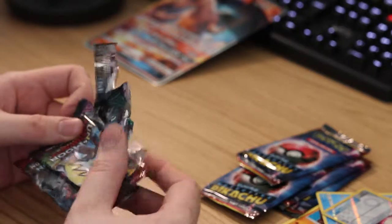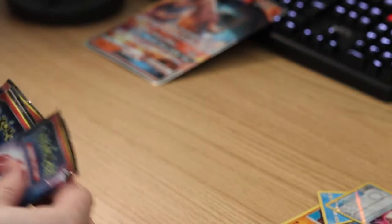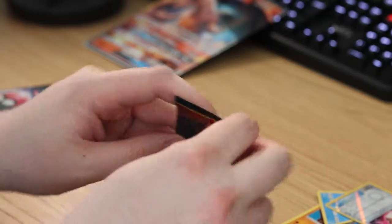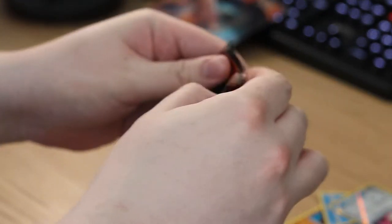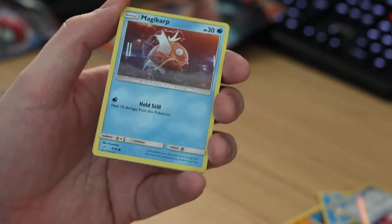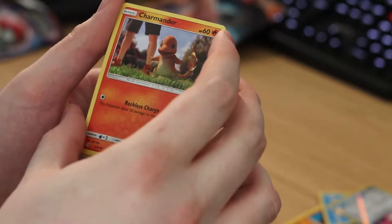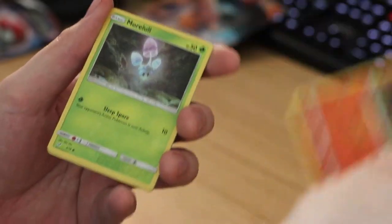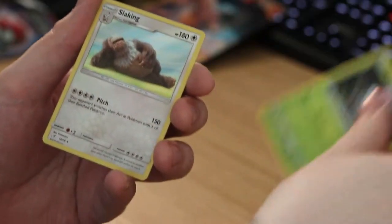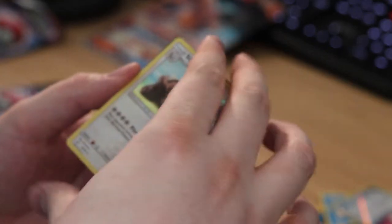So that was the two non-Detective-Pikachu packs. Now we're gonna get into the Detective Pikachu packs. As far as I know all of these are hollows, so I'm not gonna do any card trick for these. We got Magikarp, Charmander — I love that art, so cute — Marowak, and Slaking. I actually don't have this card already, but that's a pretty nice pull.